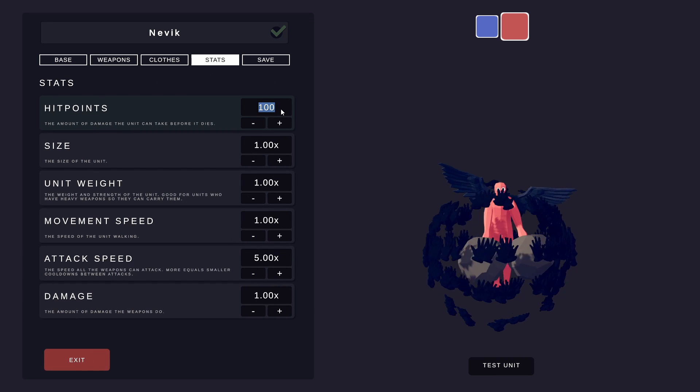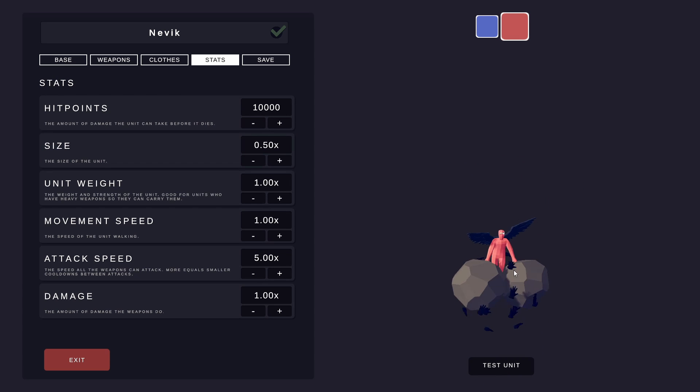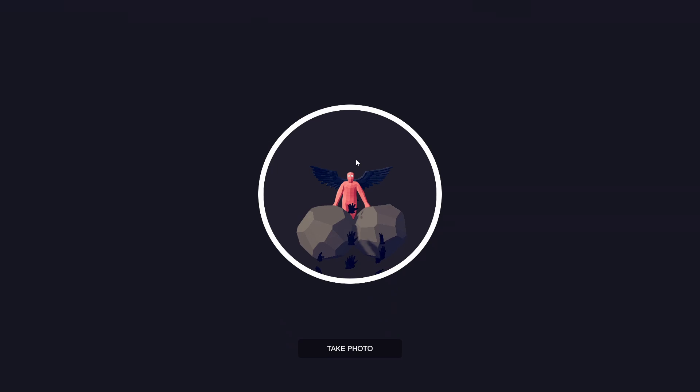Should I give him better stats? Like hit points of 10,000? I'm going to make him smaller too — like 0.5 — because he needs to be tiny. Should make him heavy too, 1.5 heavier. And fast — he needs to be fast, three times his speed. Damage times two. He's powerful. Let's save Nevik first. He's shy. Come in here, Nevik.